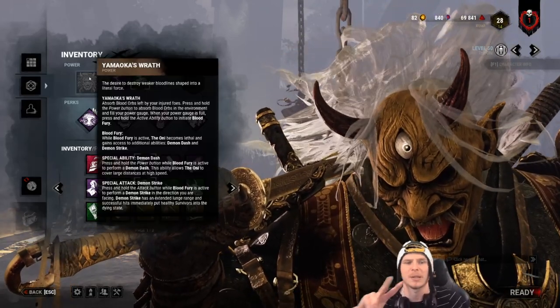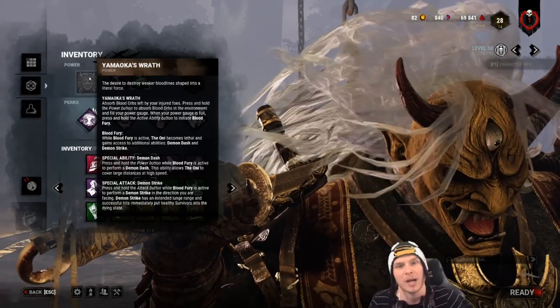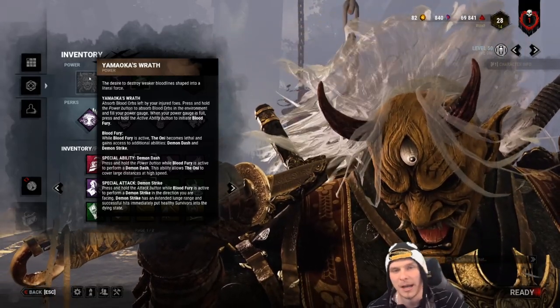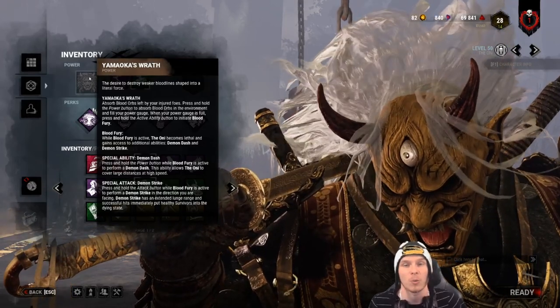Oni has two abilities: the lunge, where he pulls his hammer above his head and does a multi-smash on the ground, and the dash, where he charges forward. When he dashes and hits a survivor he can do those crazy curves mentioned earlier. Overall, Oni is one of the stronger killers when you know how to work him.